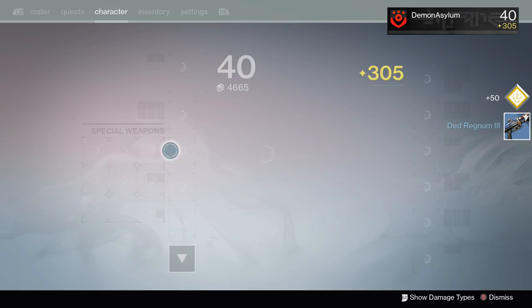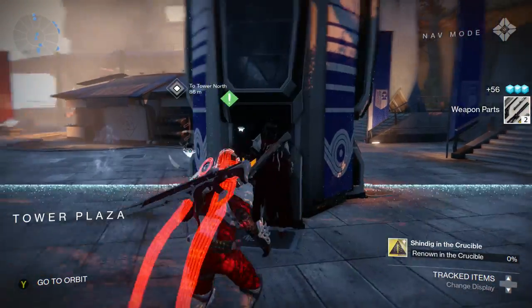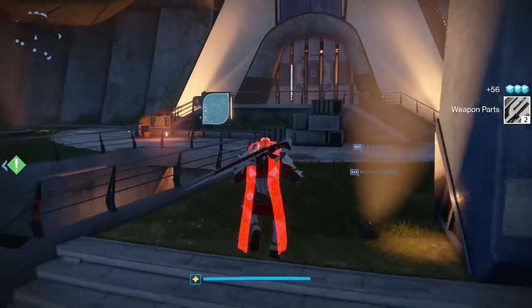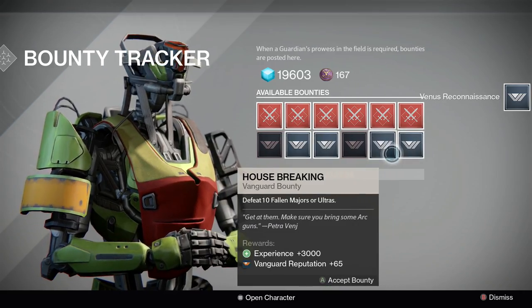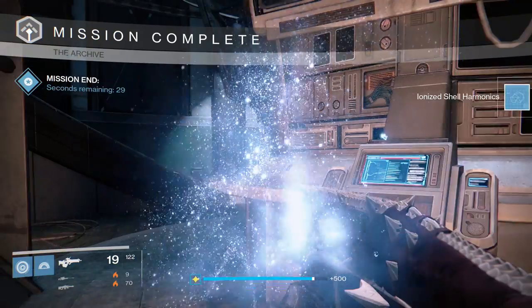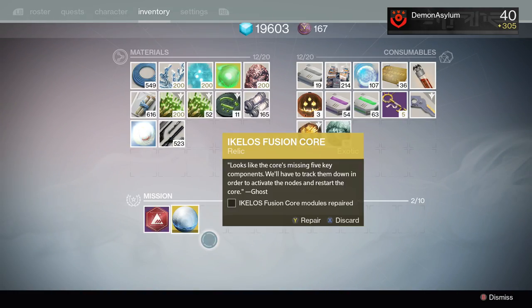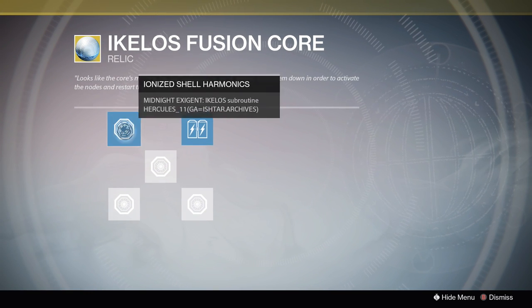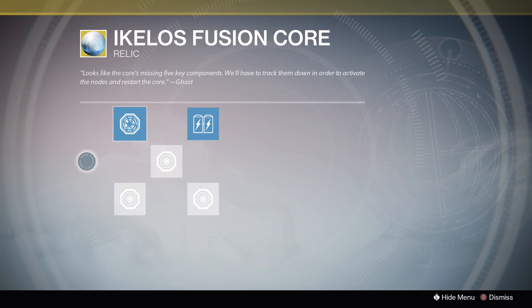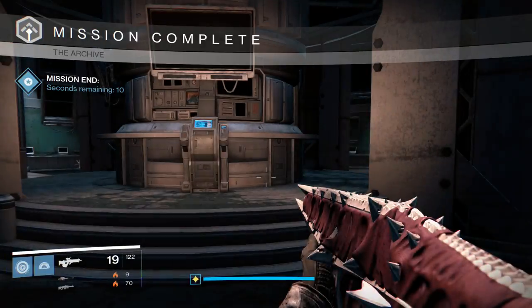When you do that, go and inspect the Ikello's Fusion Core, which will be in the mission item section — just like the first relic you did the codes for. Go in there and hover over whichever one it lets you click on to activate. The next one you're going to do after the heavy weapon is for ionized shell harmonics, and that's going to require you to complete the Archives mission on Venus on any difficulty. A lot of people have been saying you need to do it on heroic, but that does not matter — I personally did it on the default difficulty, which is the lowest.